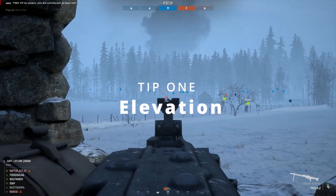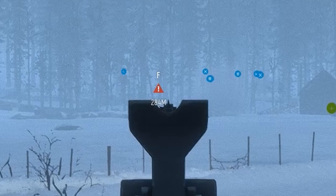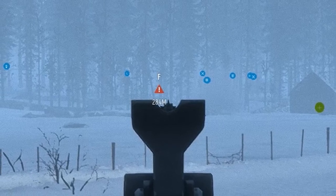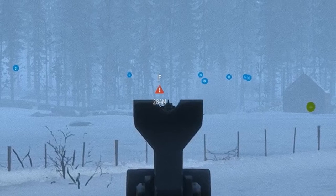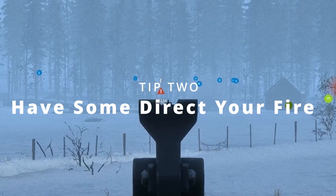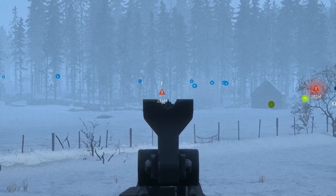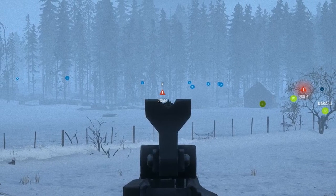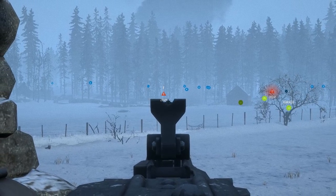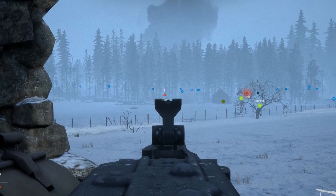Tip number one is going to be: get some elevation when you're firing. Here I want you to notice the pings and the location of my squad members. I'm having my squad leader direct with his binoculars into the forest where the enemy is, and I'm laying down suppressive fire as my squad moves up. This is key for the machine gunner — get elevation, a good position, and cover your squad's advance. That's all they have to do.